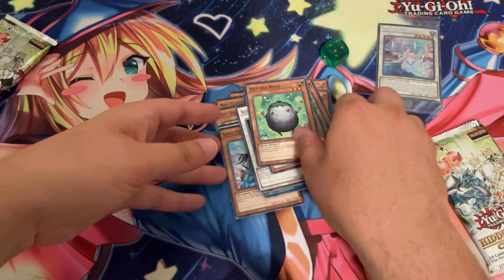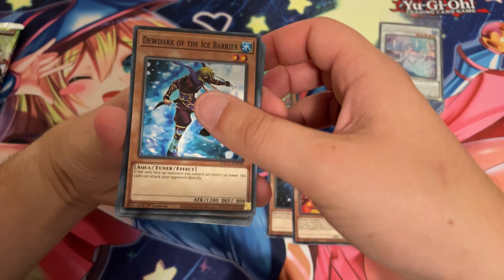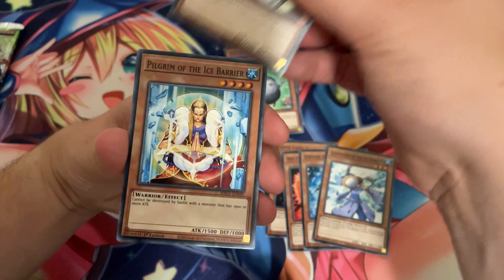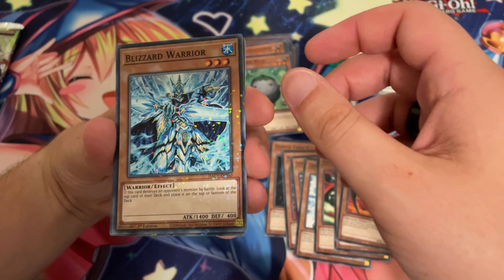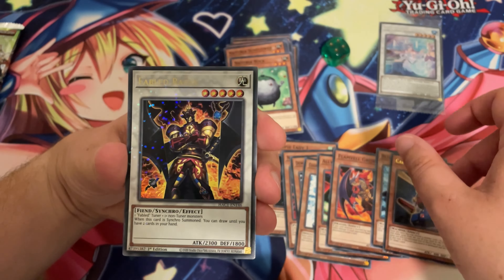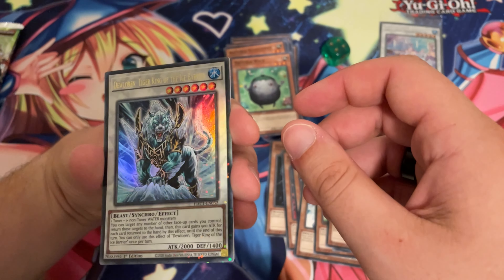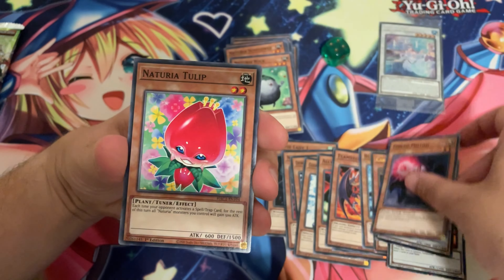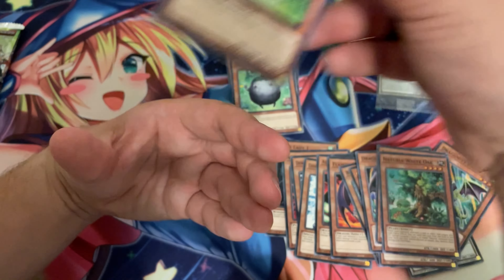So these are 18 cards per pack. Harpy Lady 1 — really cool. There are some very nostalgic cards in this set. And there's the Common — Blizzard Warrior with the Dual Terminal printing. Card Trooper. Fabled Ragin. And Dewloren. Tiger King of the Ice Barrier. Alright.